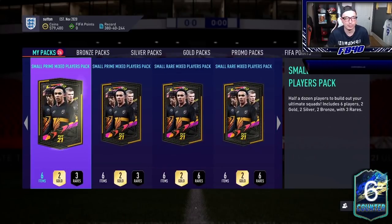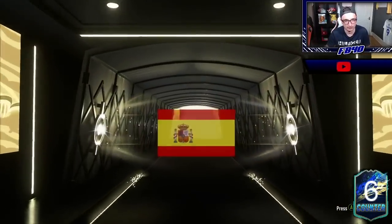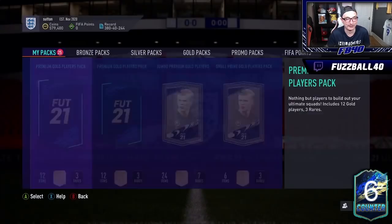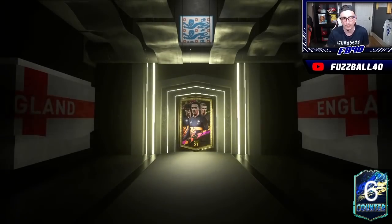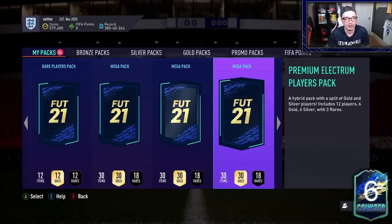Two more small Prime Mixed, then we've got some small rare mix to go as well. Two walkouts so far — pretty happy. Another walkout in a small Prime Mixed, which is ridiculous! Spanish again, left back again. One of them is tradable, and this one's tradable too — and an 83 in there as well. That is a very nice pack — very solid, nothing to really complain about. And the final small Prime Mixed Players pack: so far two walkouts, an 83-rated in-form, and an 85-rated TOTS. Very very happy with that. But we really want to see the big dog TOTS — the money cards.